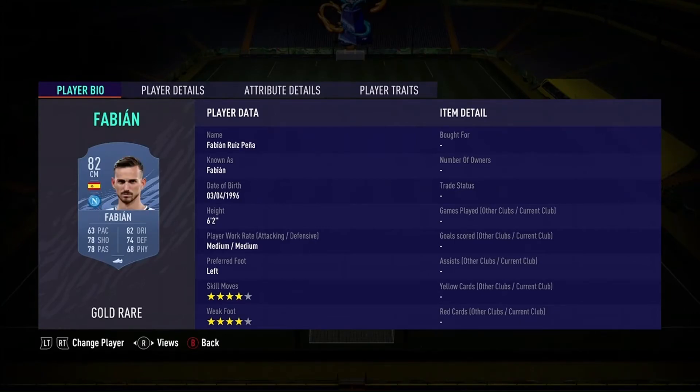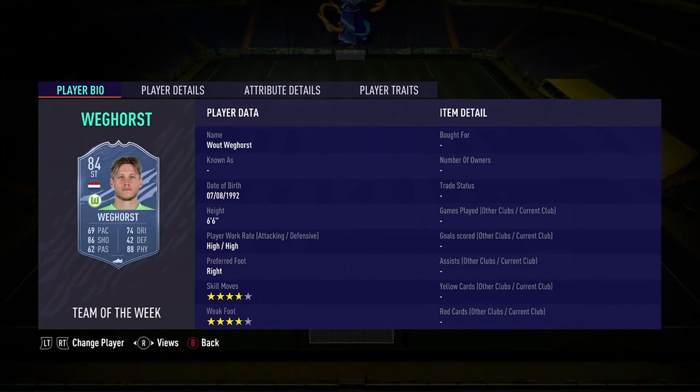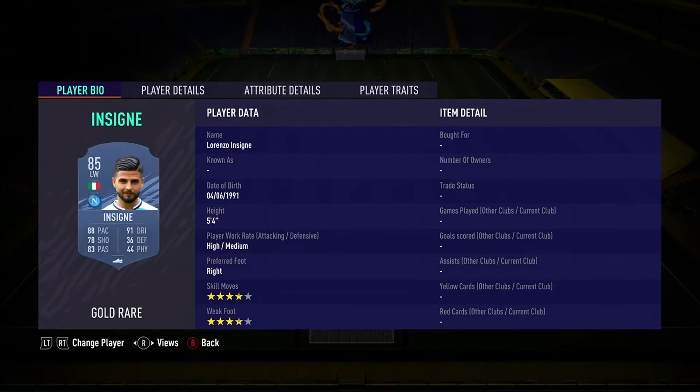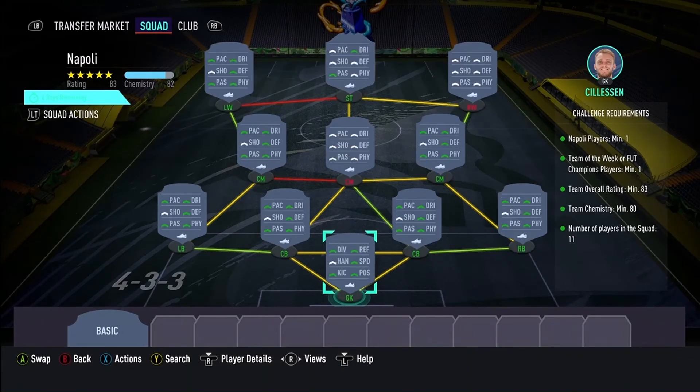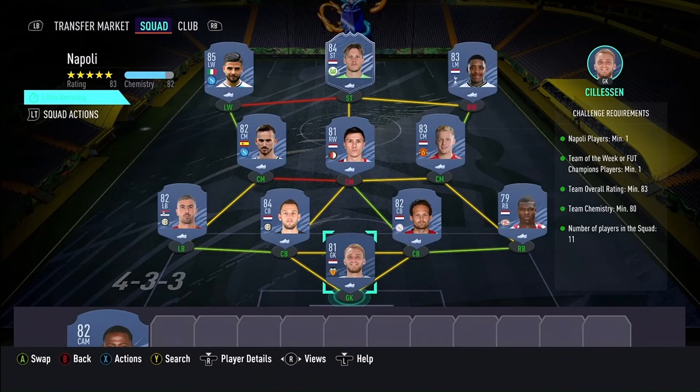Bergwijn is there in CM, next to Fabián in CM. Eguín at right mid. Weghorst in-form — that's your inform. Don't forget Balogun in-form as your striker, and Insigne at left wing. Pretty simple, straightforward, easy to follow. As you can see, 82 chemistry — we only need 83 rated. Everything you need: in-forms and Napoli done. Follow the instructions and get it done.